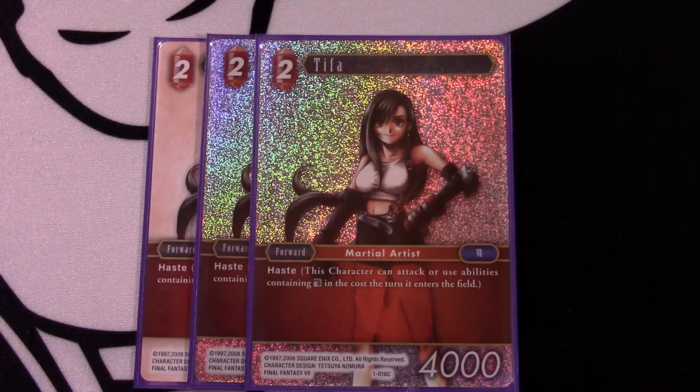The absolute staple of this deck is Tifa. This is good because you always want to see her turn one and be on the play to get in that first point of damage. The way this deck is set up - especially if you do a turn one Tifa into a turn two Kate Sith - this card lets you get in those early points of damage which really pushes the speed of the game and keeps you ahead in tempo. Tifa is simply the best turn one play you could ask for in this deck.